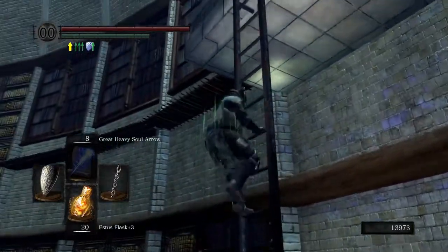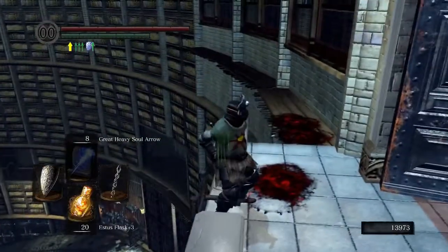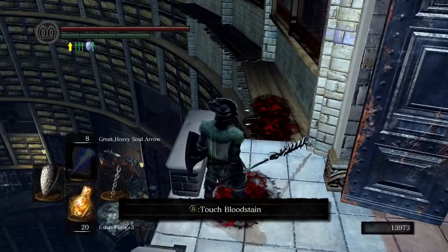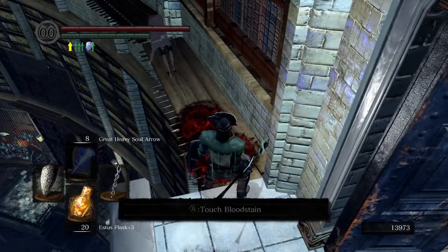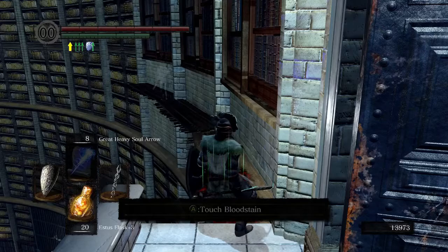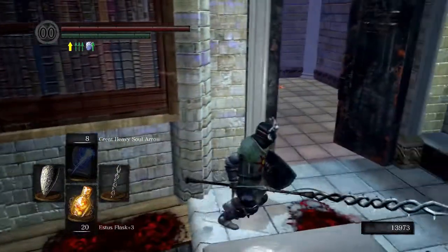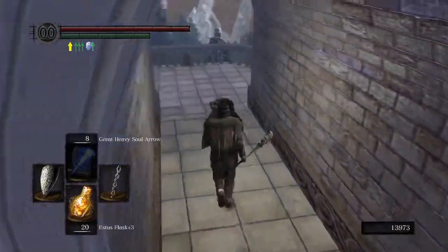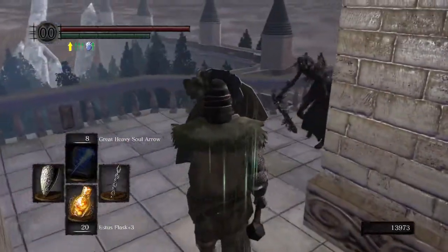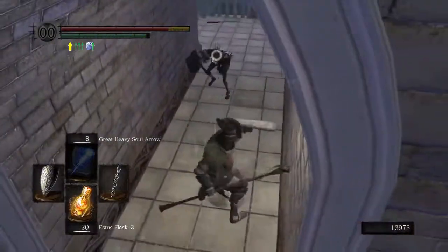There's an item right there I'm trying to show you. The way you get to it is you've got to go to the top of this ladder and then there's a ledge over here which you just walk to the very end and then walk off. It does do a bit of damage to you when you fall. Then there's also another item where if you go into the bonfire area, turn right, there are three crystal hollows - kill all of them and there's a cell you can open up, and you just walk right off that cell door and it should drop you right by an item.